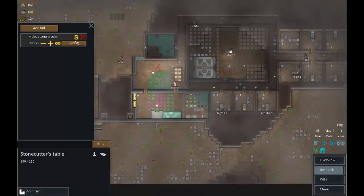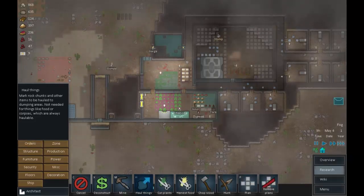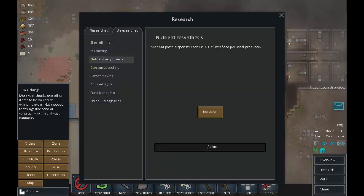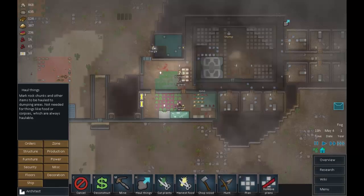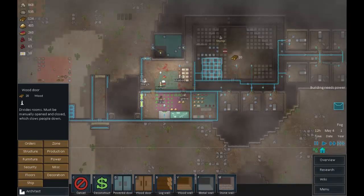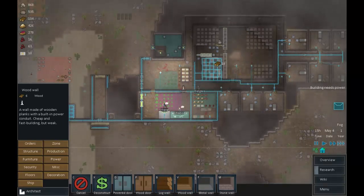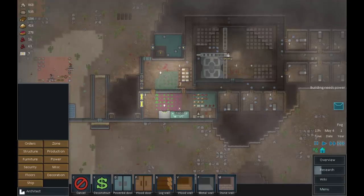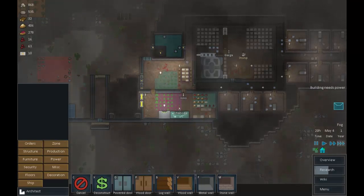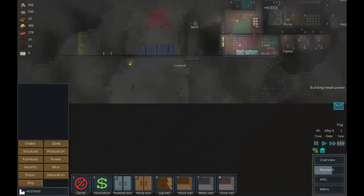Looking good - no people sleeping on the floor in this area anymore, and it's all been tunneled through. Putting a haul-all-things order here to clear out rocks. Hydroponics is done. Nutrient resynthesis will make sense very soon. Adding wood doors here and here, and wood walls to cut off where the generator is. The other area being cut off will become the new prison - a nicer prison.